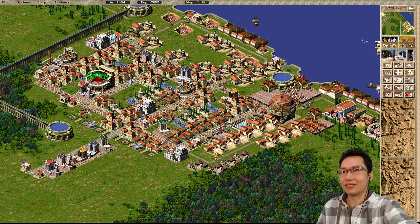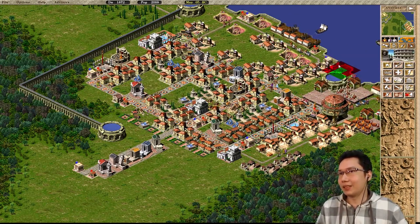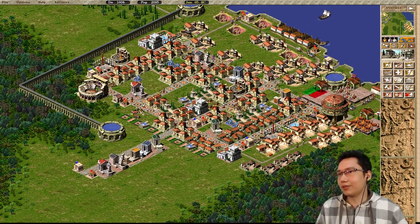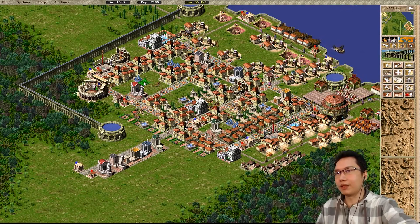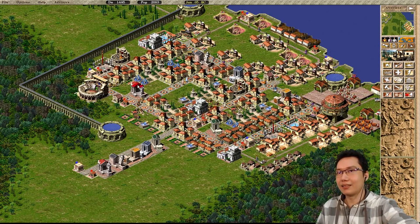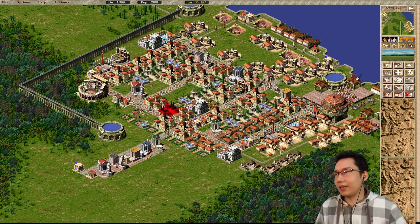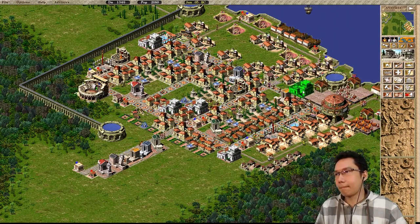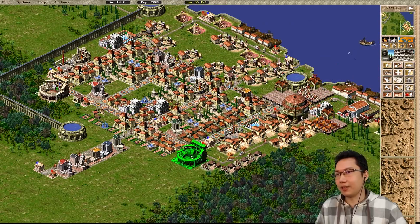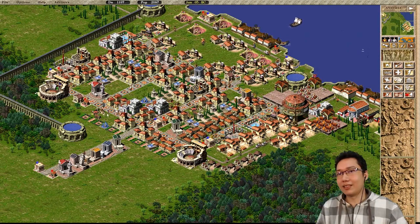Let's put the fountain down first and a medium statue. Gardens sitting like that — that looks nice. Nice and symmetrical. Let's replace that with a school instead. I probably need a school there and not here, so I can put an amphitheater here — that should work. Food is starting to come back in, but are the markets filled with food? Is this a walker issue? Some markets don't have food. I probably just need another market on the left side here. Have yourselves a market right in the middle.